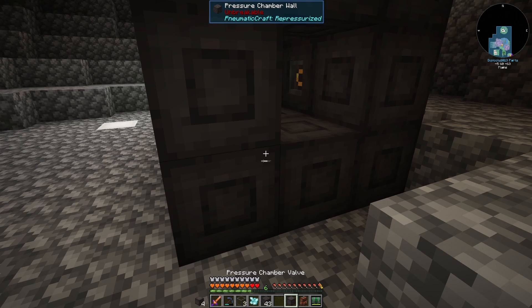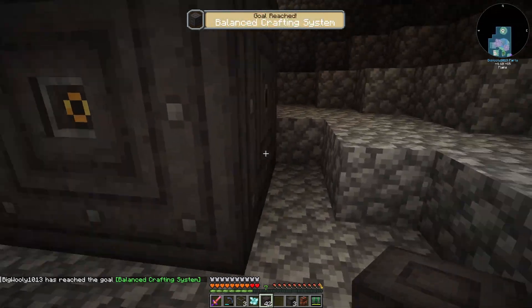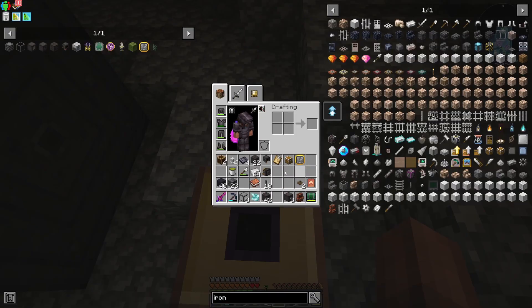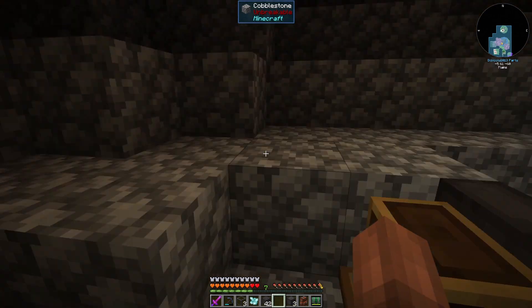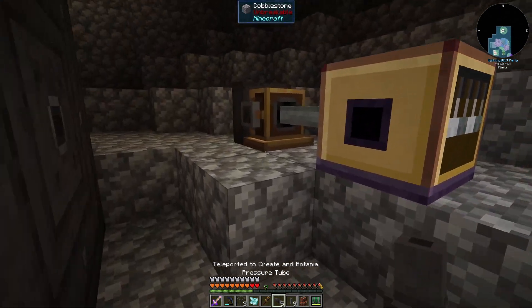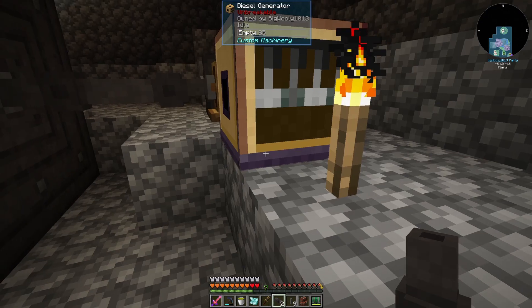Now we need a valve — this is to get our pressure into the chamber. And now we have a pressurized reaction chamber, but we have no pressure to feed it. So for simplicity's sake, I'm going to go ahead and put our diesel generator that we made last episode down here, and then put a shaft between it and this. That is facing the wrong direction — let me grab my create wrench. There we go. Now we can stick a shaft. So there we have all of that.